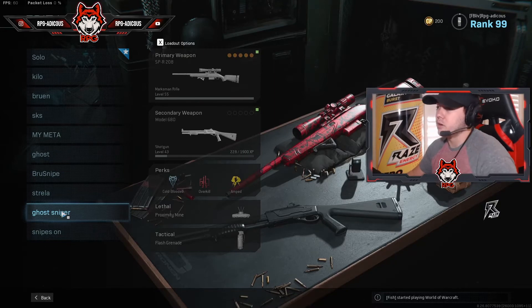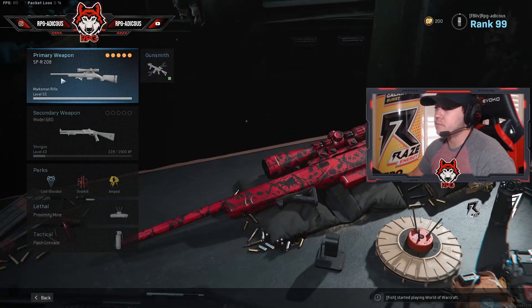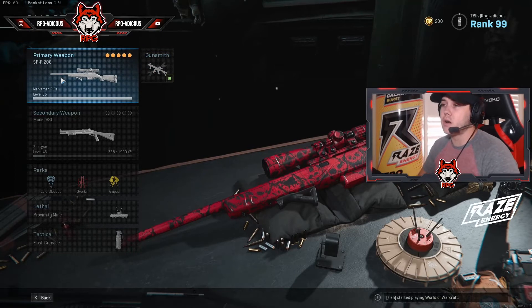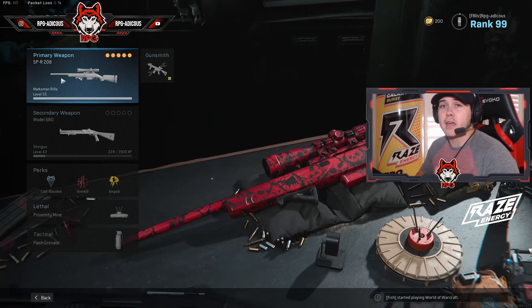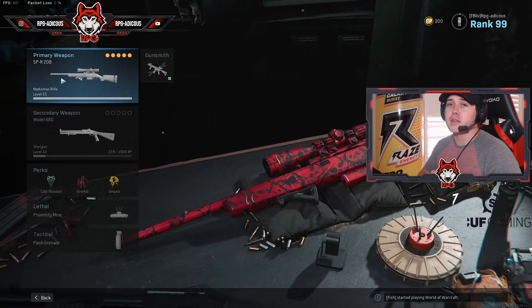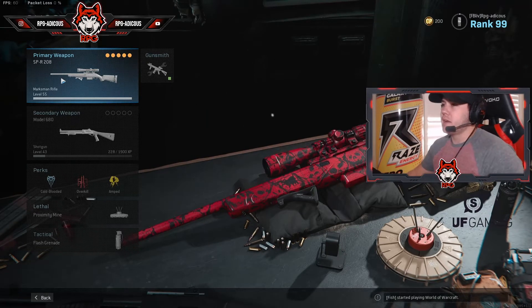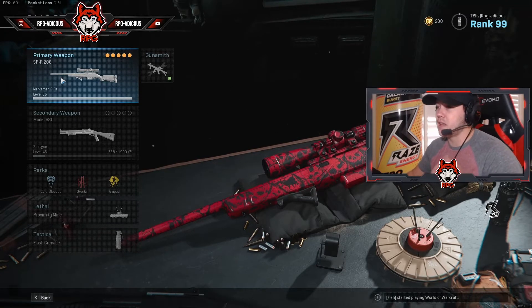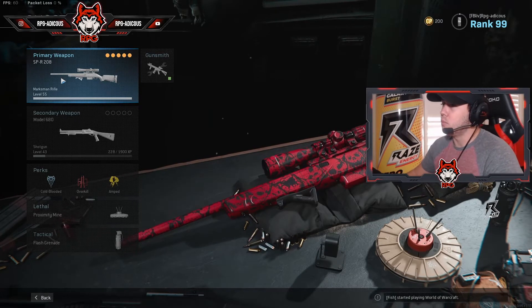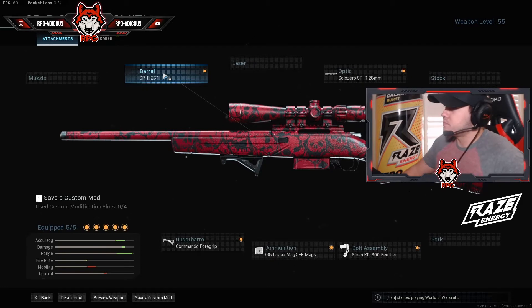I have three loadouts. The SPR 208 is the new marksman rifle that came out with Season 6 and it is an absolute beast in multiplayer — hands down beats every sniper. The ADS, damage, mobility — everything is beautiful on this gun.